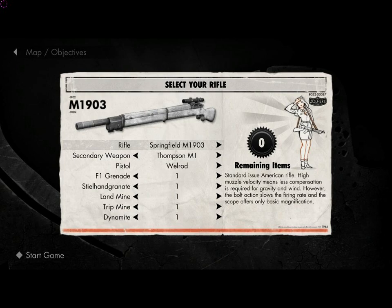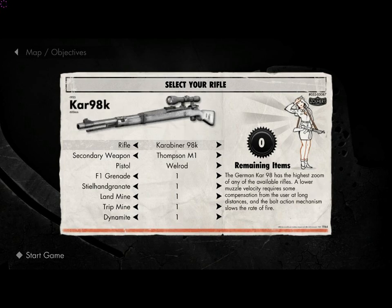Next up is the Karabiner 98K. Its fire rate in seconds for 5 rounds fired is 5.12. The magazine capacity is 5, and the reserve rounds are 60.